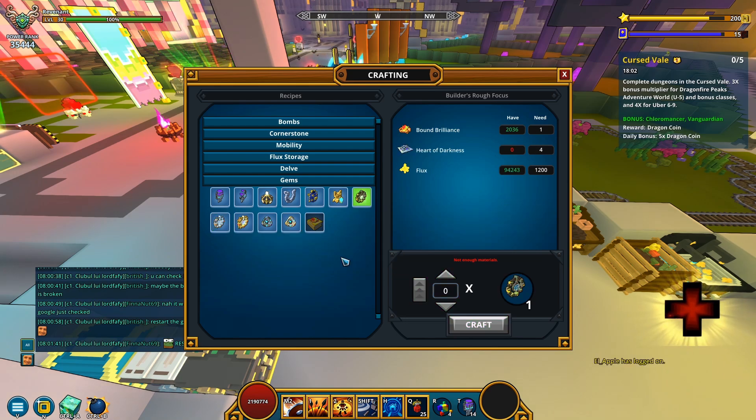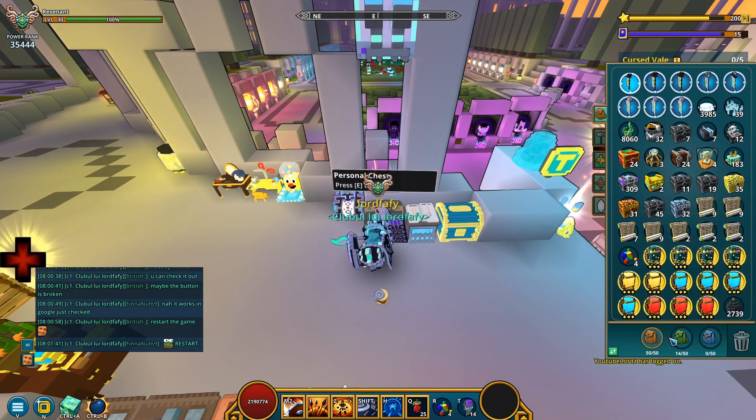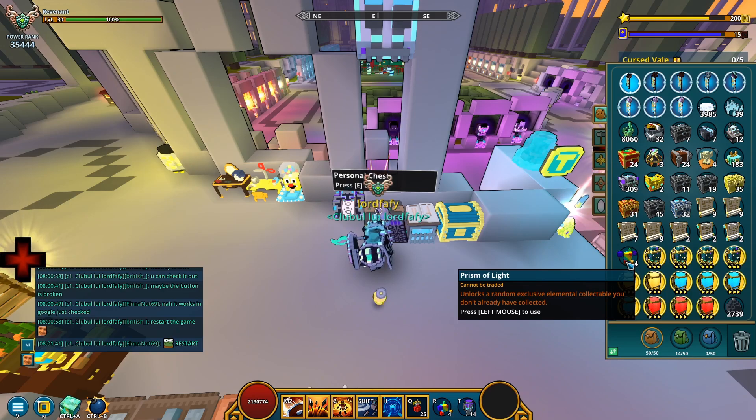Because that's basically what I want. Otherwise, I can sink a bunch of flux into Hearts of Darkness. But yeah, there you have it. Should I save the gems? Oh wow — 4 Prisms of Light.